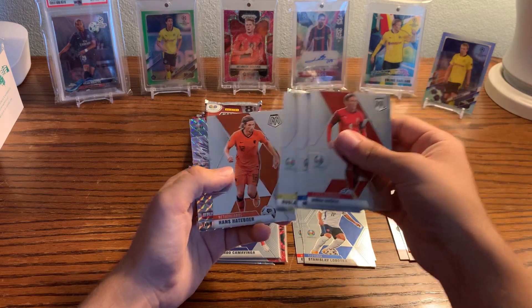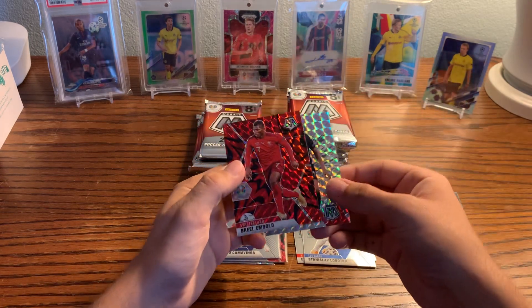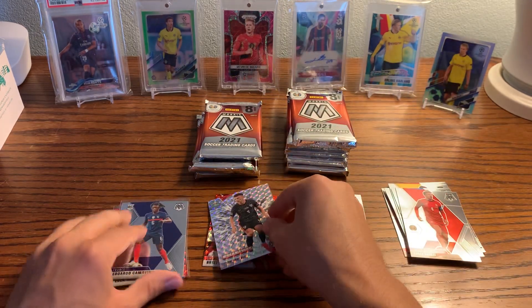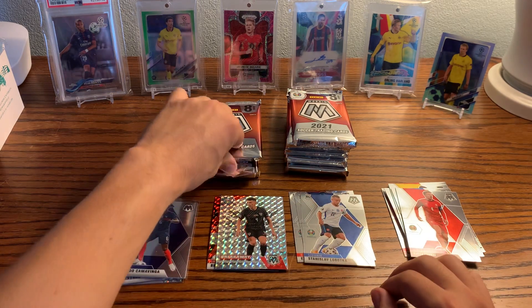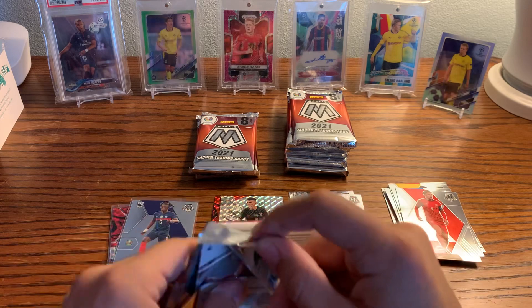Locatelli, Malinovsky, Hatabur, Breakaway, Parasic, and a Brian Bolo red reactive. Nice ones to get — we'll put the sleeve-worthy cards there and everything else there.